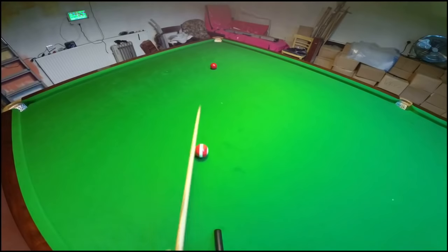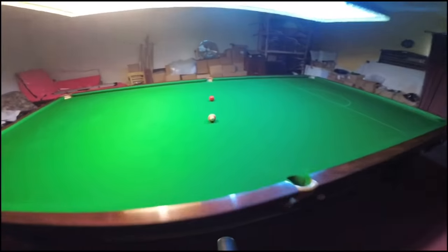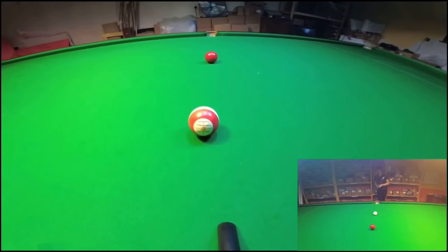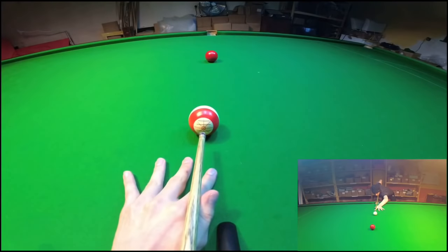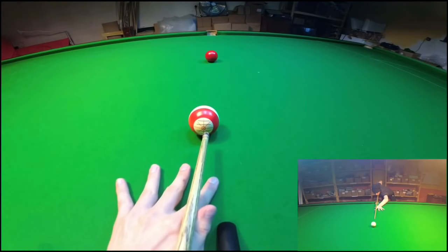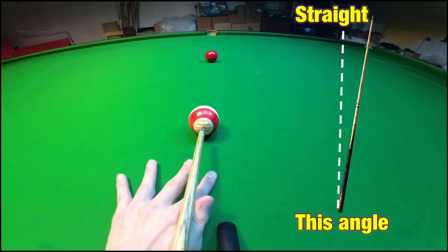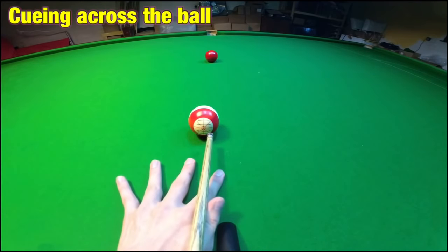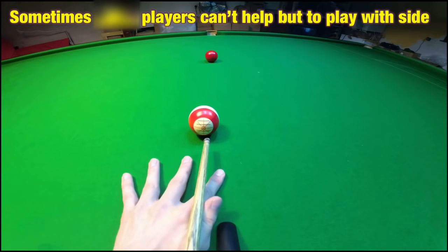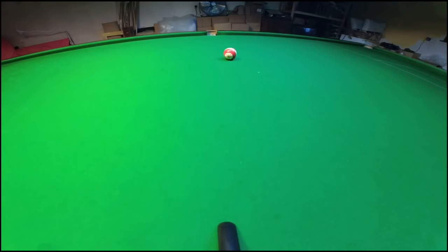Now obviously you want to strike the cue ball in the center, but it's not that simple. There's a reason why players find it difficult to play a shot without side. If I queue up to play this shot absolutely dead straight and strike the cue ball in the center, then I have to pot the red. However, if my cue is coming across the ball at an angle like this, then striking in the center will only mean I miss the shot. In fact, the only way I can pot it is to play it with quite a bit of side — and this is why people use side, because they're cueing across the ball.